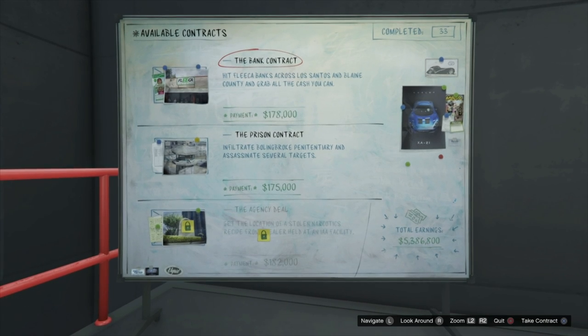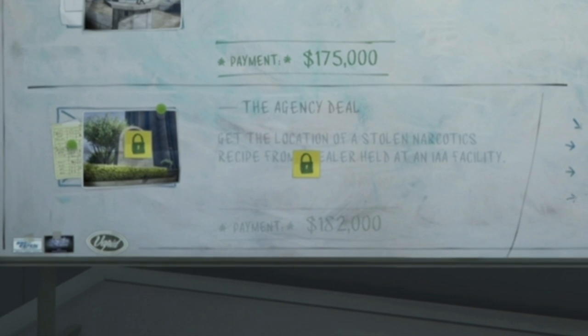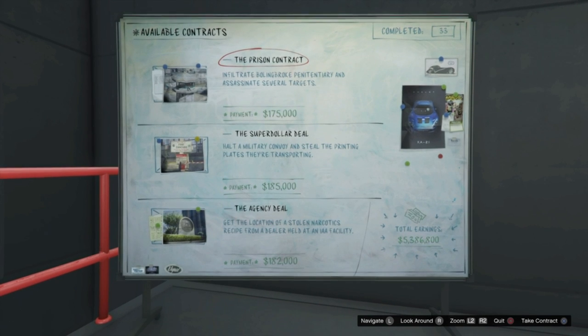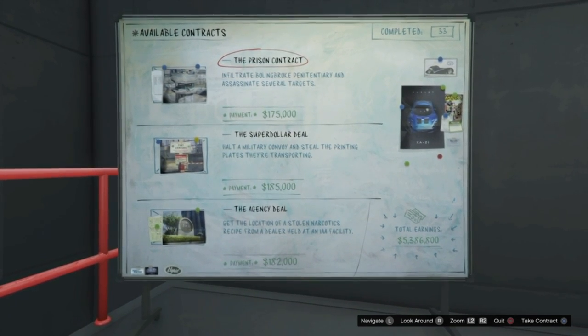When we check the board again we have the bank contract and the prison contract. If you have a locked job this will always stay. If you have a fresh board then it will still work and turn over another job for you. This time we have the prison contract, the super dollar deal, and the agency deal.